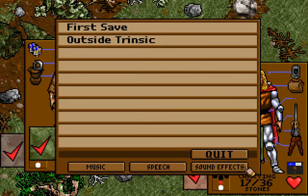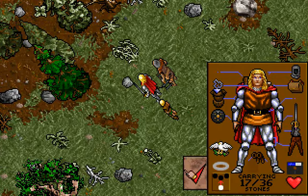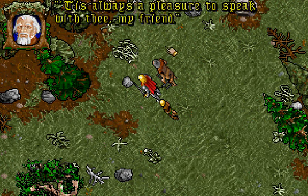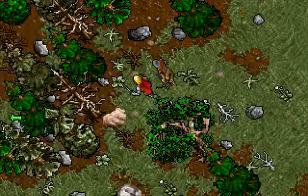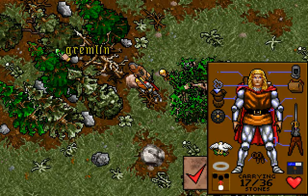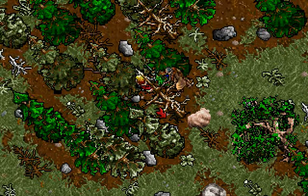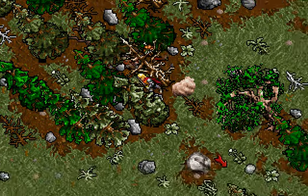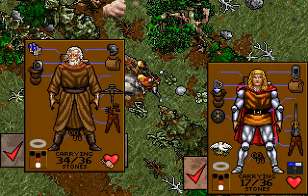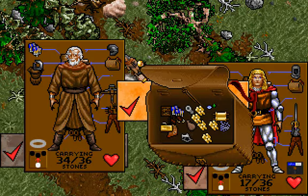Welcome back folks to Let's Play Ultima 7: The Black Gate. Now we're going to break the game a little. There is an attack happening — it is a gremlin. Just die. The AI is amazing in this game. Everybody has their own attack strategies, but most of them are generic.